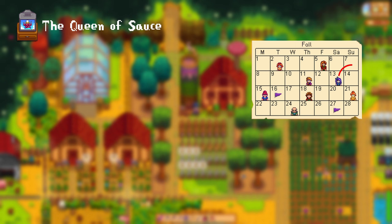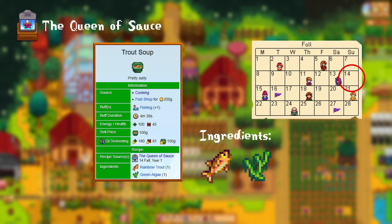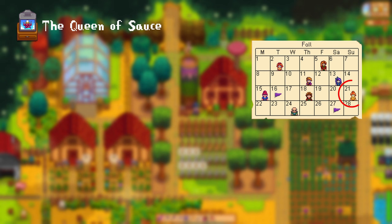14th of Fall, Year 1: trout soup. For the trout soup you need 1 rainbow trout and 1 green algae. Additionally, this gives you a plus 1 buff to fishing. 21st of Fall, Year 1: glazed yams. For this recipe you need 1 yam and 1 sugar.